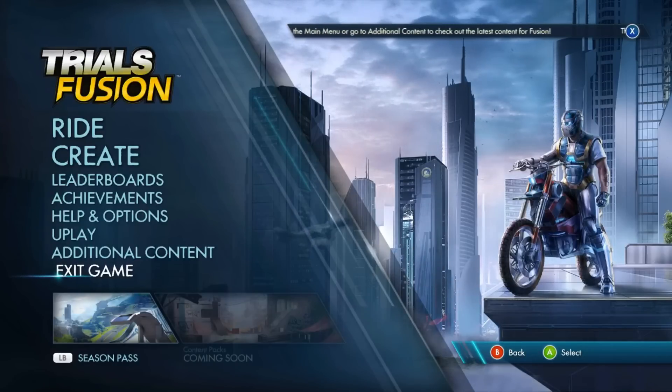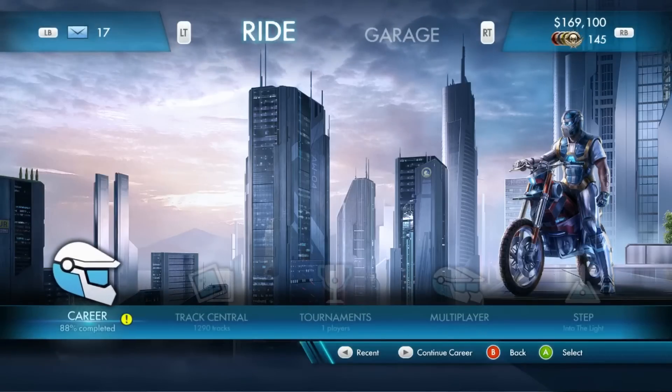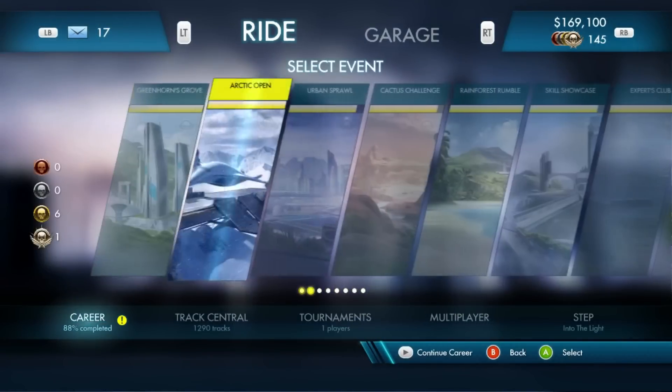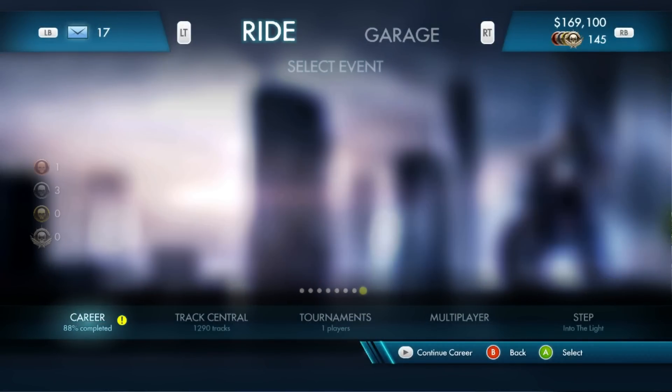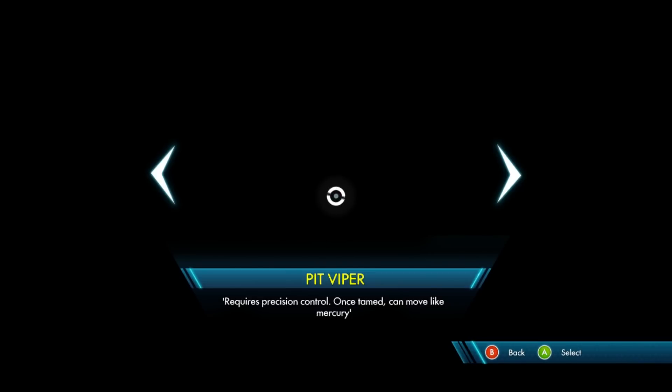Hello and welcome back. It's back in two minutes here with another episode of Trials Fusion. We are currently doing the extreme tracks on the Masters Gauntlet, and it's Frostbite that we're going to continue with. Obviously we need to use the Pit Viper.